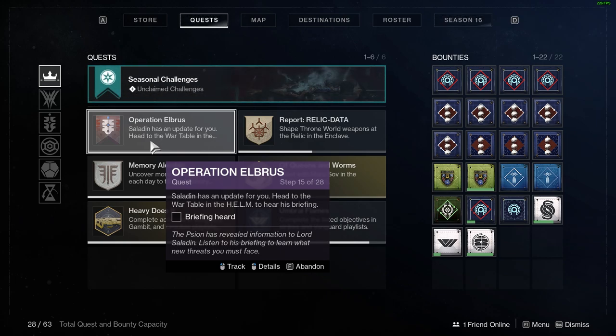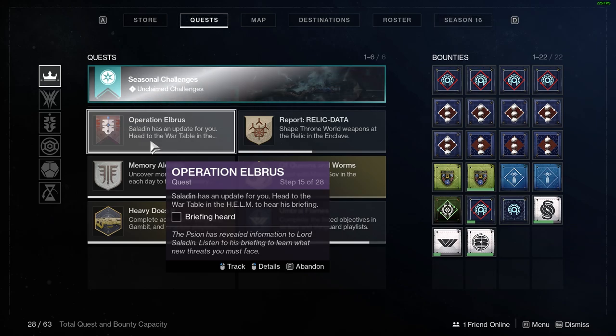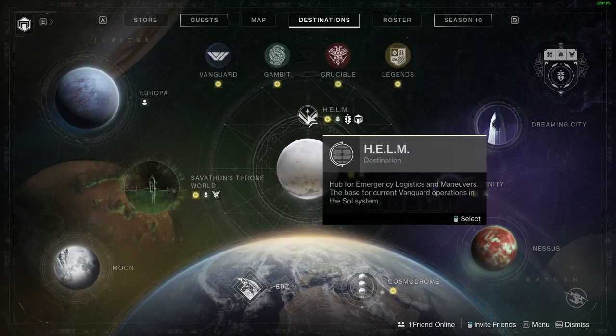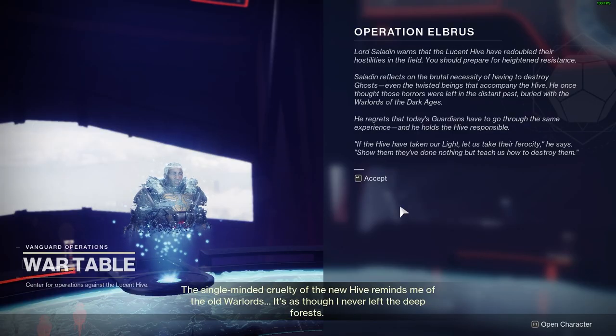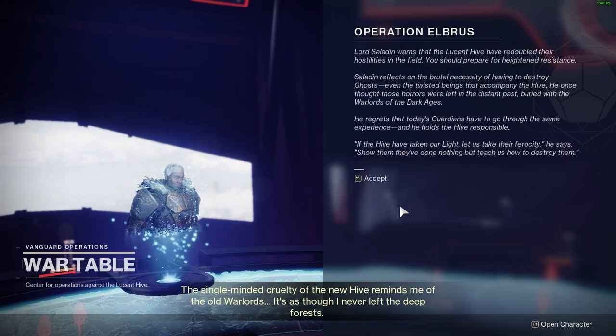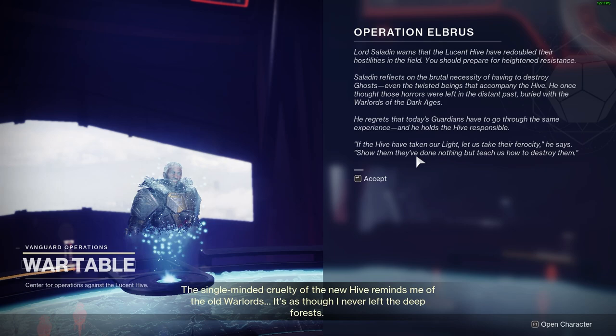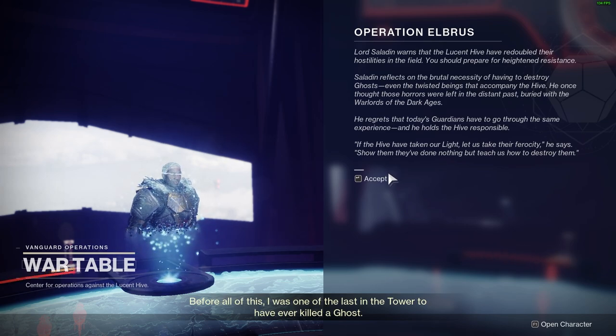The first step here is to head to the helm, go to the war table and listen to an update from Saladin. So let's go to destinations, let's go to the helm just above the tower. When you get here, you'll be rewarded with a little mini cutscene of Saladin talking over all this text. You can go through and listen to that.